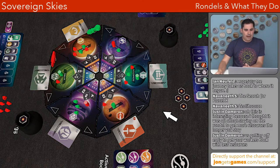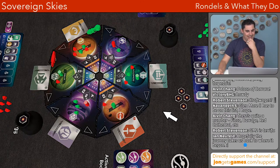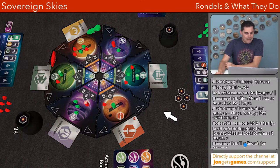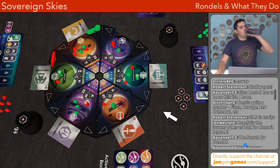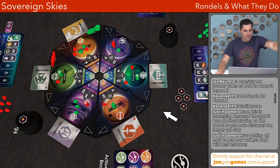Before moving on, let me look at the chat. People are mentioning Palaces of Carrara, Craft Wagon, Glenmore 2, Finca, Barrage, Red Cathedral, Search for Planet X, and Teotihuacan — lots of good options. There are 18 more games to discuss, so we'll see how many of those actually make it on the list.